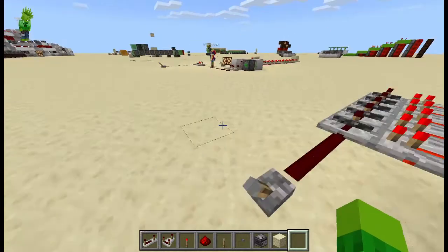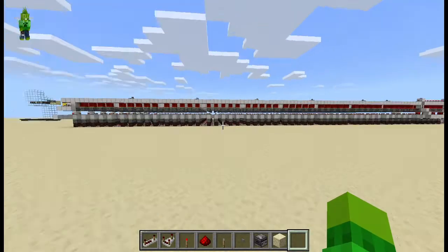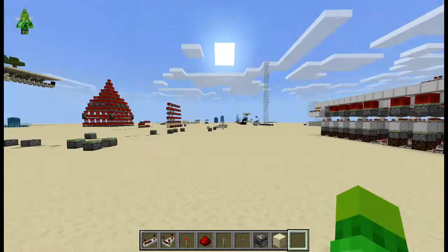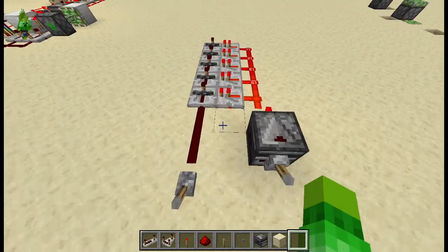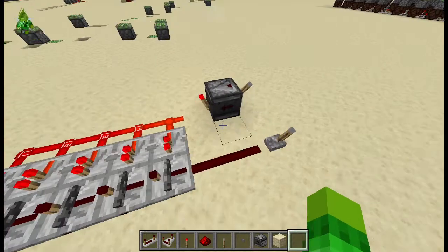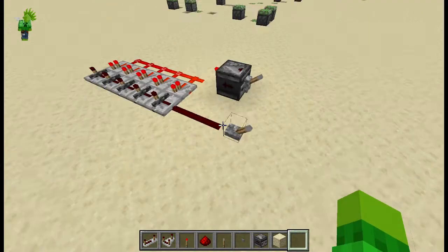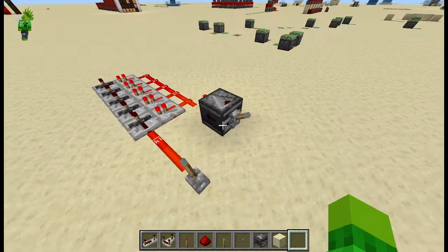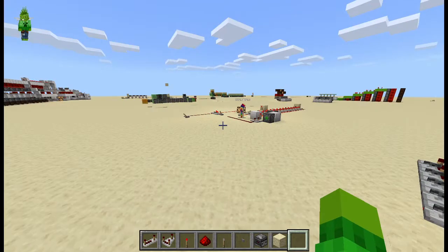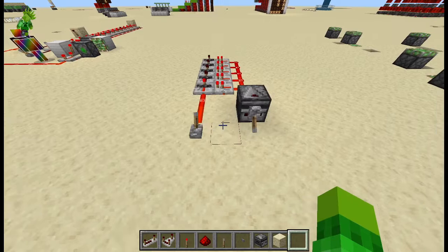Anyway, he wanted me to show him how to build this thing — a very, very simplified version of that thing. Here's a really simplified idea: observer, these things, the redstone torch, redstone torch, your power thing. Just stop the redstone clock, just — and just that simple.